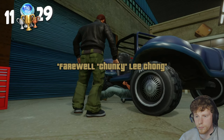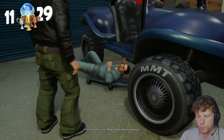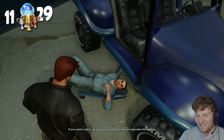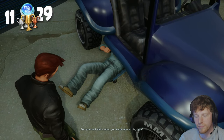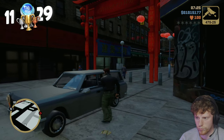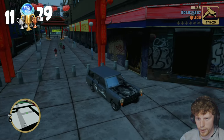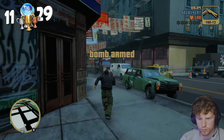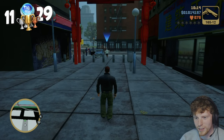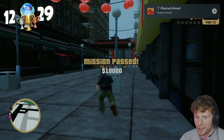I saved the game because we've got another missable trophy ahead. I made sure to save before every one of these missable trophies, because if you complete the mission and fail to get the trophy, the game doesn't have any replay mission option, which means you'd have to start a new game. So we're going to play it safe. Now Joey's second mission, Farewell Chunky Lee Chong — the trophy is called Planned Ahead. I needed to rig Mr. Chunky Lee Chong's car with a bomb so that when he tries to escape, boom, he's a goner. So we grab the car, take another visit to 8-Ball, arm the car, park it back in the same spot — and watch as Mr. Chong sells his last noodle. Planned Ahead — trophy is ours, mission is passed.